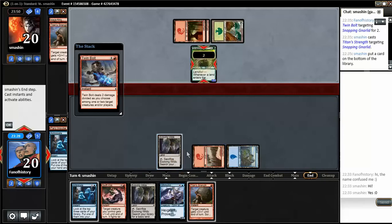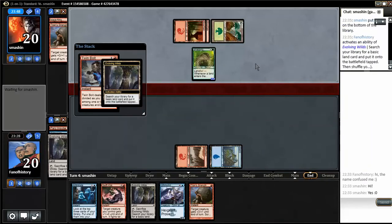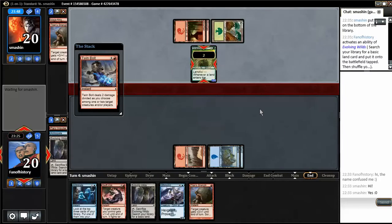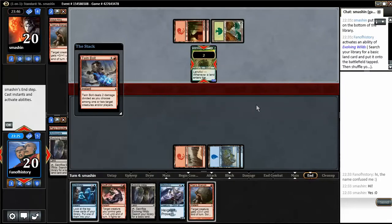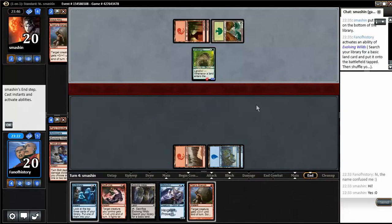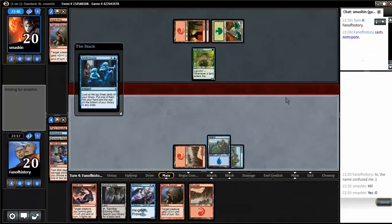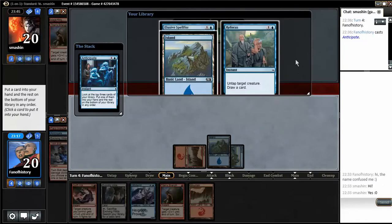Red or blue — I'm thinking red. And then I'm picking blue. Okay, Anticipate into removal. We have way too little removal. Refocus is so bad, god I hate it. Okay, I'm going to take the Spellfist.